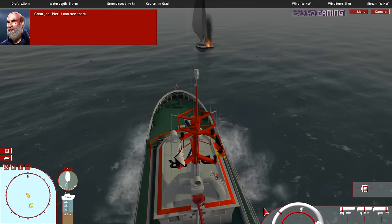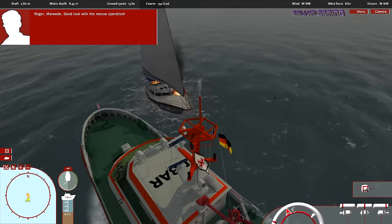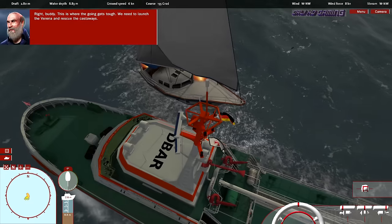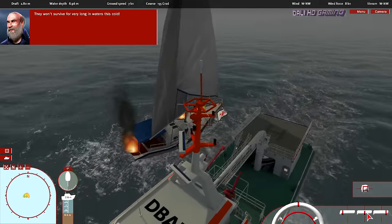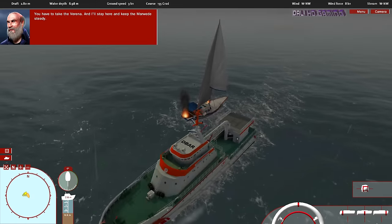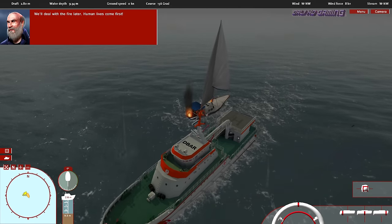Great job, Pete. I can see them. Bremen, we've found the castaways. There's also a fire on the sailing yacht. Roger, Marvita — good luck with the rescue operation. Right, buddy — this is where the going gets tough. We need to launch the Varenna and rescue the castaways. They won't survive for very long in waters this cold. You have to take the Varenna, and I'll stay here and keep the Marvita steady. We'll deal with the fire later — human lives come first.